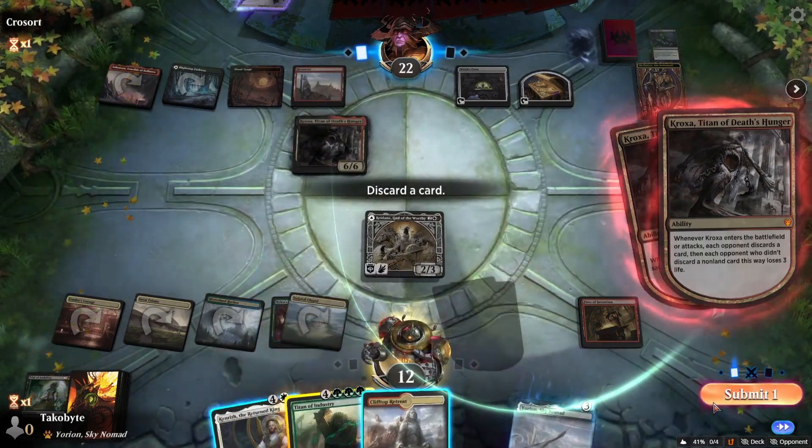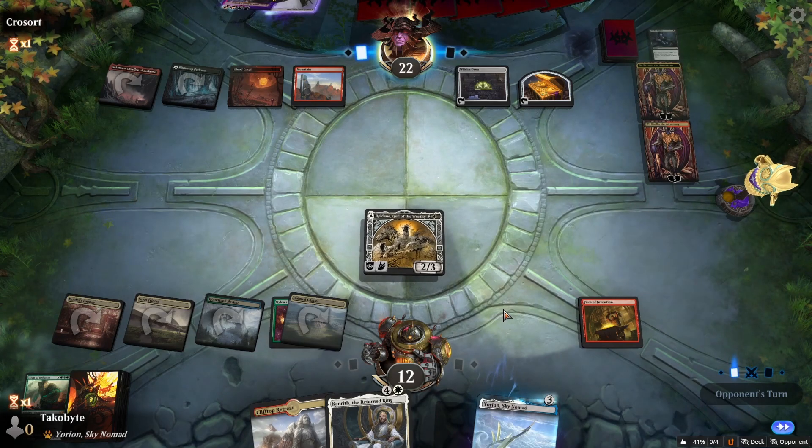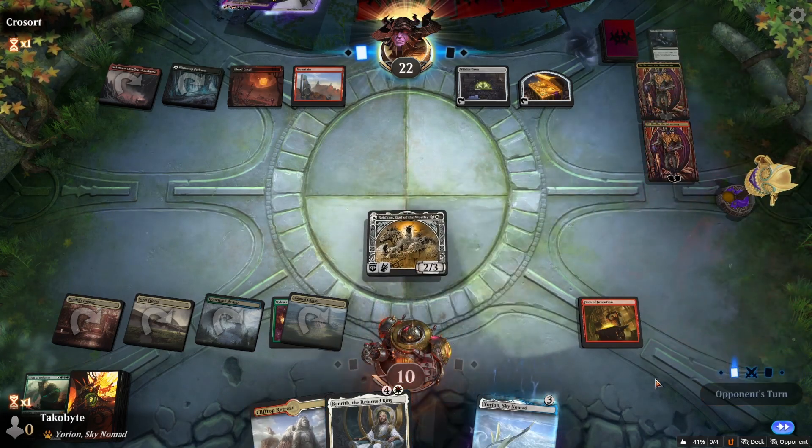Kroxa — so we have to discard Titan, then take four.